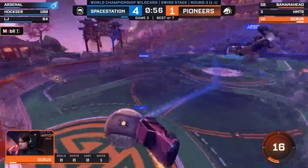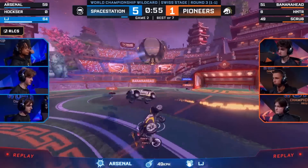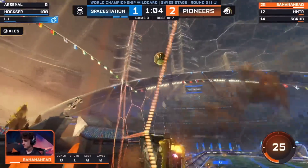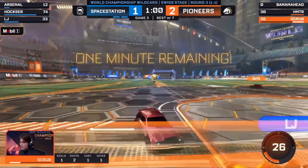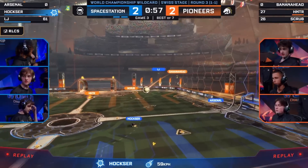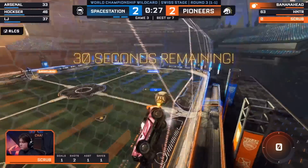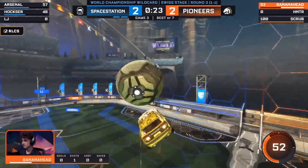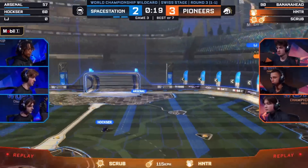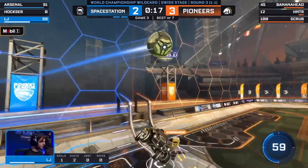Hogster trying to play it over one — can he get the bump? Clutch saves on defense, clutch goals on offense — it's Hogster! Into the final minute, this is about when they scored in game one. Hogster sends, and then the demolition comes just a little bit too late for Pioneers. It at least keeps SSG from breaking out of their zone, and maybe Pioneers can hold pressure for the final 20. It is Scrub right between the eyes — the Pioneers lead again! Not only can they hold on, they continue to build. Look at that touch from Hunter to set up Scrub — gets there quickly! Two goals now from Scrub, ten in the tournament! LJ gets blocked off to the corner. Banana Head stopped by Arsenal.